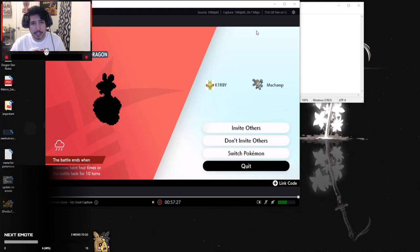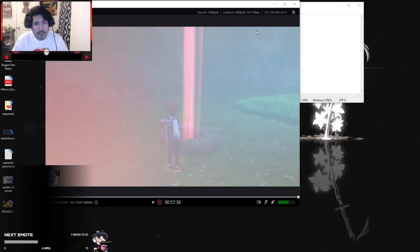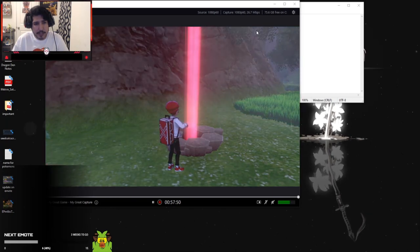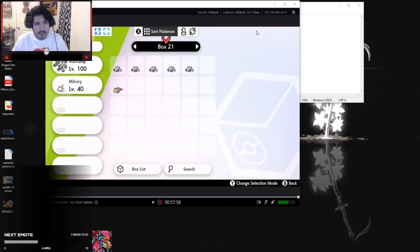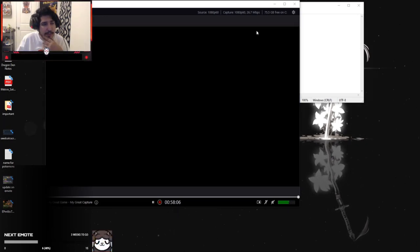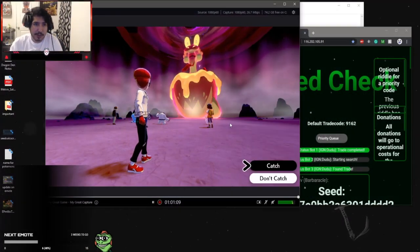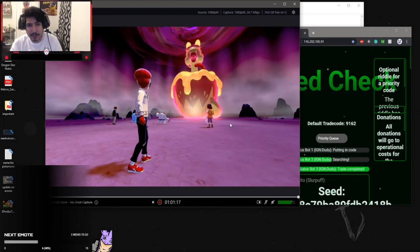3-star Appleton — we can easily do that. Let's go ahead and save on that Appleton. We'll save it here as the first frame, and that will technically be our first frame of the Pokemon. Let's take down this Appleton. My level 100 Machamp should be able to take care of this. After you take it down, you want to capture it. We'll throw a repeat ball at it.